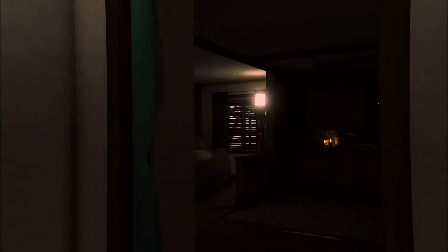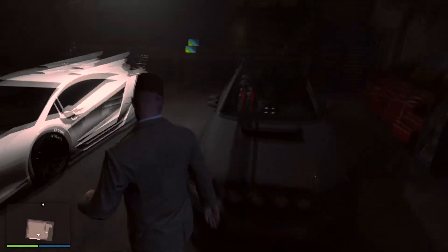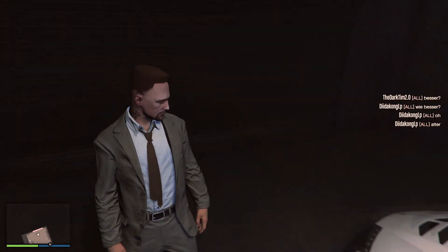This is one of the apartments where you can travel from the apartment to the garage without having to leave. It's your standard two-car low-end interior garage — room for two cars and a bicycle, not a motorbike but a bicycle. So you can have your Lamborghini, your Sultan, and your BMX.